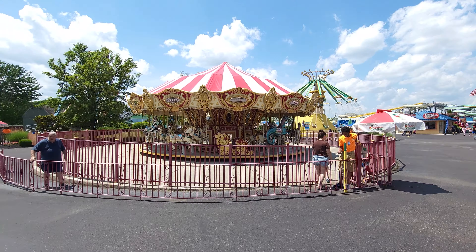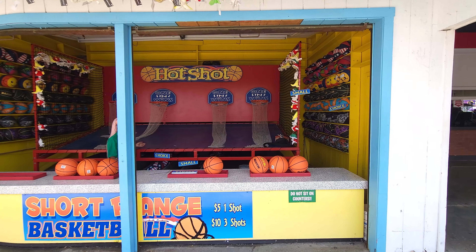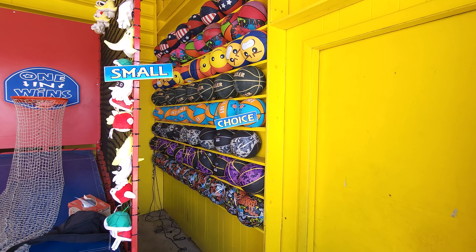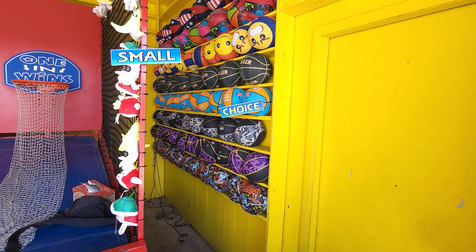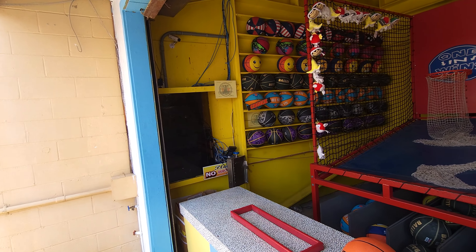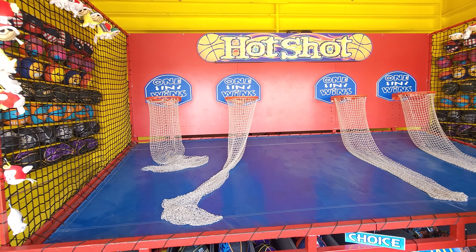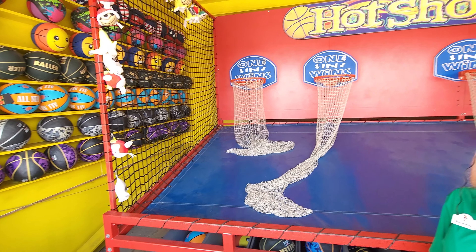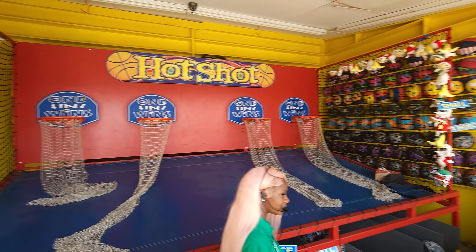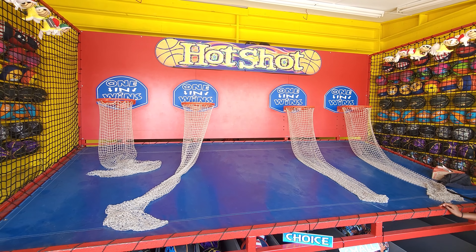We're right here in the heart of Clemington Park, right by the carousel, and they have games everywhere. Right here they actually have a nice little basketball game — one in wins of course. You got a small choice to begin, but you got some interesting prizes here. That's what this is all about — the prizes. What is that, the Hornets colors? And a lot of different generic ones there. How much is it to play? $6, and you get three balls. Just like that, you get one in and you win. So if you like basketball or you're good at basketball, come on back here by the carousel.